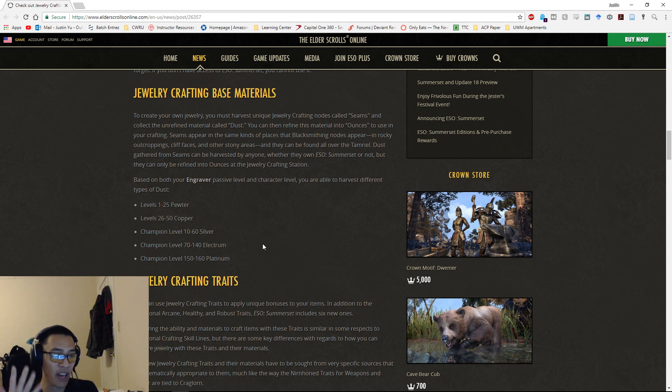This means you will need five additional skill points to max out the engraver passive — similar to provisioning's skill point requirements up to CP 160. You should be able to get those skill points just from sky shards and story quests in Summerset, but keep in mind you'll need to reserve five skill points to create CP 160 jewelry, disregarding other passive nodes you'll probably also want to invest in.